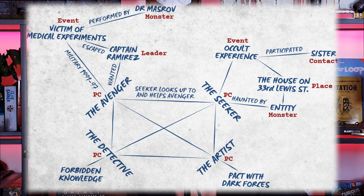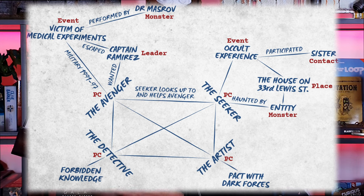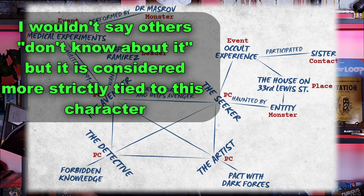Let's look at another example and zoom into this picture from the Cult book. It might be confusing at first because the Avenger, the Seeker, the Detective, and the Artist are archetypes — similar to classes in Cult — so those are the players. You can see the Seeker looks up to the Avenger, something you might come up with before the session. Between the Detective and the Artist, currently there is nothing — they're not really related in any way, but you can ask them if they want to be and add it.